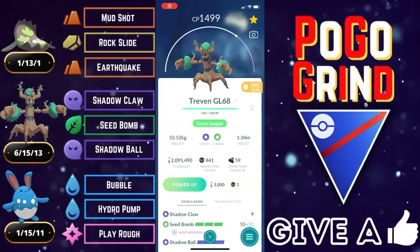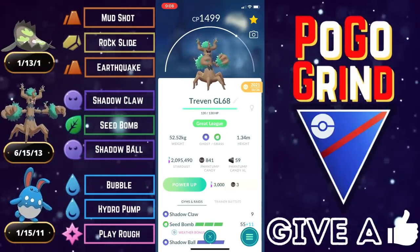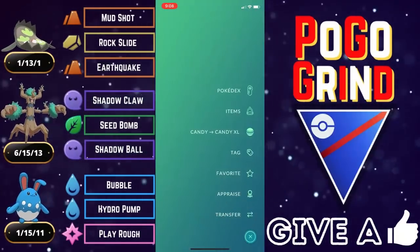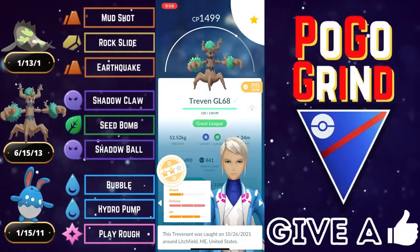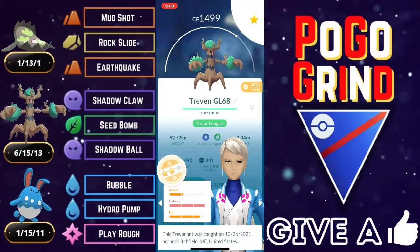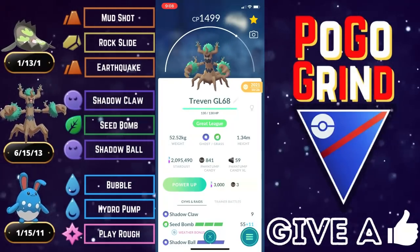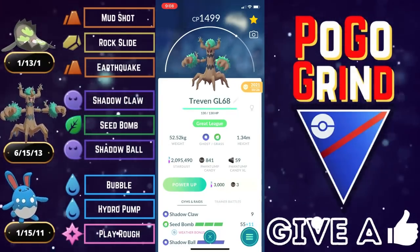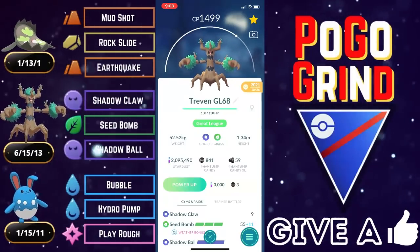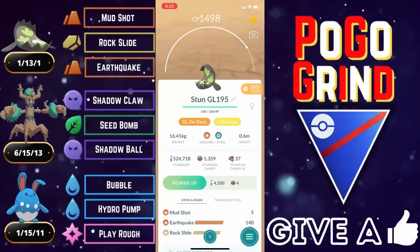Welcome everyone. In this video, we are in the Great League showcasing some more fun battles featuring Trevenant on a very strong and solid team — probably the most widely used Trevenant team in the Great League. This team has been used quite heavily ever since Trevenant came out, because it is a very strong and powerful team that gives consistent results every time you use it. It actually made my top five best teams list overall for the Great League, featured as team number five. So I decided why not demonstrate how I prefer to use the team, and that is with Galarian Stunfisk on the lead.